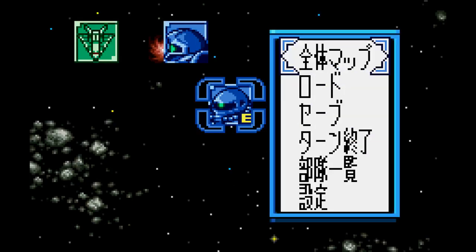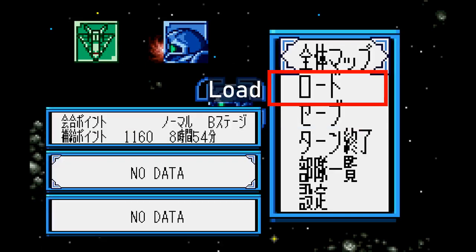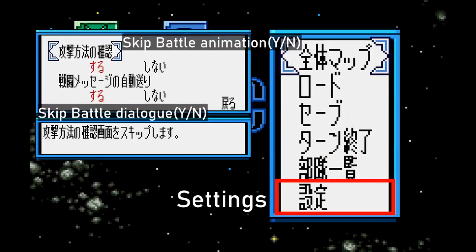The third and final menu is the one that pops up once you press the stop button. Options in the menu going from the top are: View Minimap, which also lets you look up the amount of units and ships on the map; Save; Load; and Turn. View your units, which pulls up a full list of them with stats and all. The last option opens up a settings tab that lets you skip the battle dialogues and battle animations.